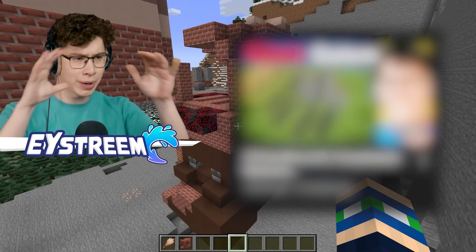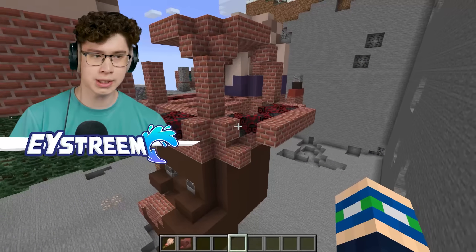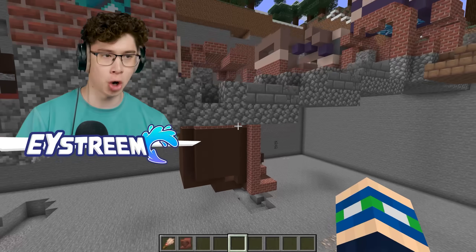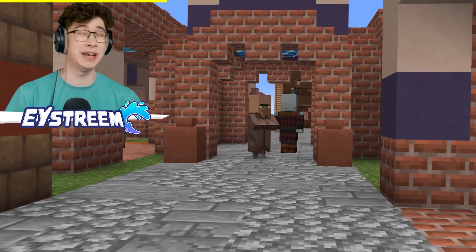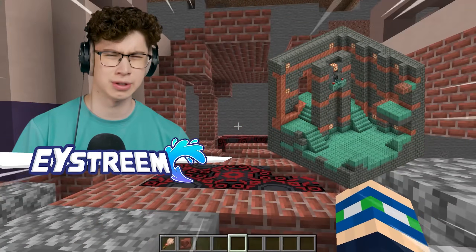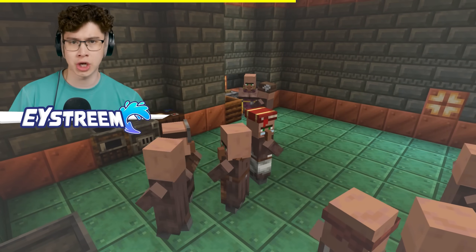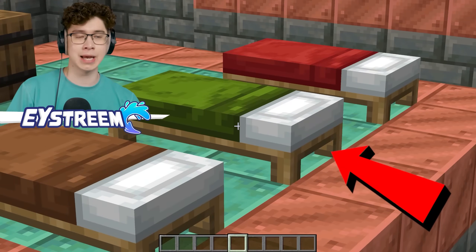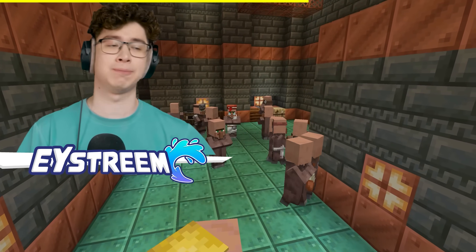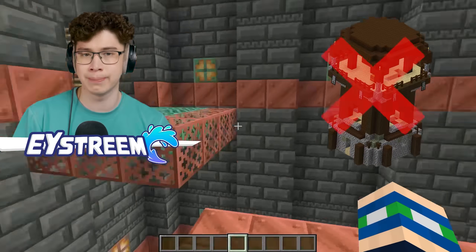I've spoken about this in a previous video — we had a whole theory about this. When researching these Trail Ruins, we discovered this was the exact same building as a pillager outpost, showing that pillagers and villagers used to live in peace in these structures. I reckon we can confirm that villagers used to live in these chambers. After all, we can find the beds they would have slept in, tons of pots filled with their emeralds. But what about pillagers? There are no shapes, no blocks, no structures matching the pillager outpost.